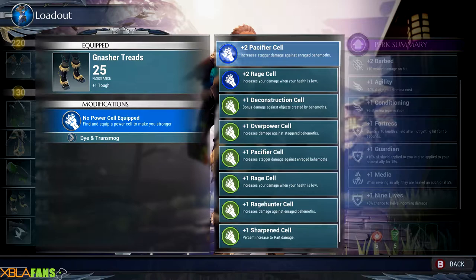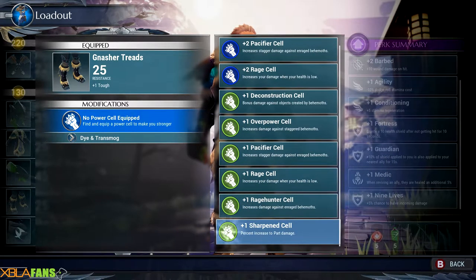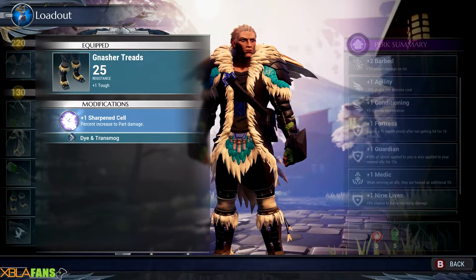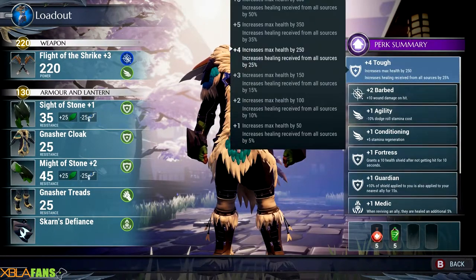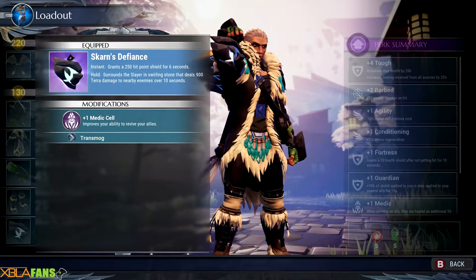Power cells — stagger, no, this is damage. It increases damage when your health is low and also does part damage, so that's really good. My toughness is level four, so I have enough cells to reach level four toughness, which gives me an extra 250 health. The lantern is a separate item used with the left bumper — if you tap it, you get a shield. If you hold it, it creates a whirlwind of earth elements that will damage your enemy, which I really like.